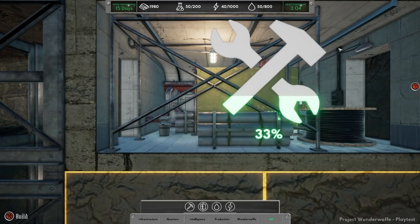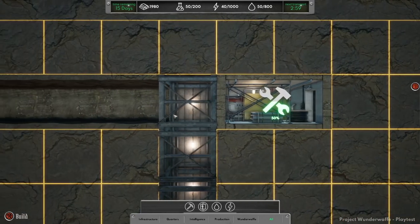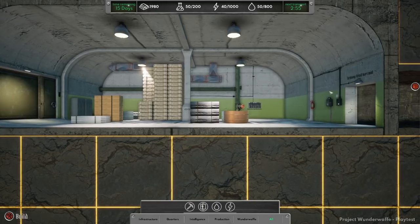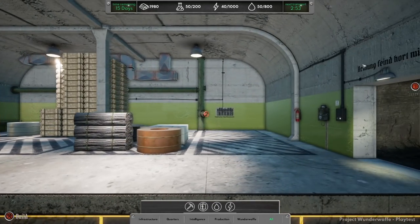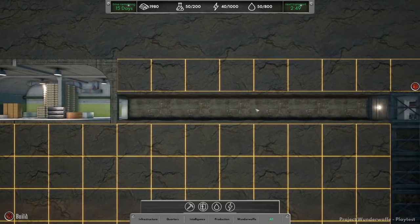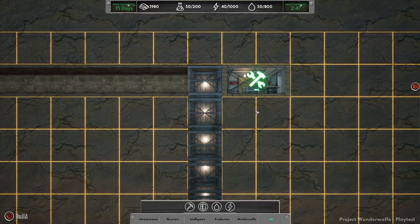We have concrete, wiring, piping, lights, doors, switches, all sorts of other things. Even writing on the walls. What does that say? 'Click or tap subscribe to be...' They want you to sub. I don't speak German. Let's go ahead and build ourselves a power generator next to that.